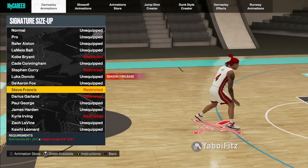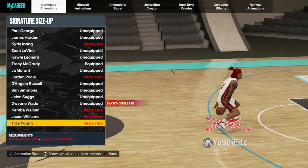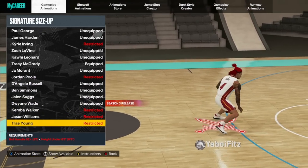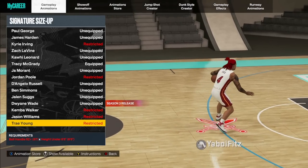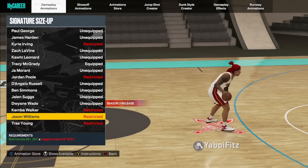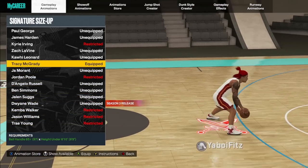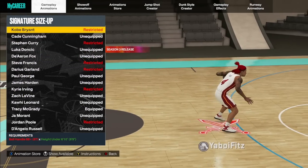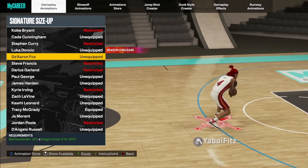Next are the signature size-ups. The best one is Steve Francis but you only need an 85 ball handle and you have to be under 6'5". Trae Young is another really good one but you need a 92+ ball handle and have to be under 6'5". For people that can't get the under 6'5" ones, Tracy McGrady would be the next best. If you're not getting Tracy McGrady, then De'Aaron Fox — you only need an 80+ ball handle.